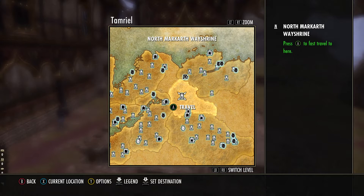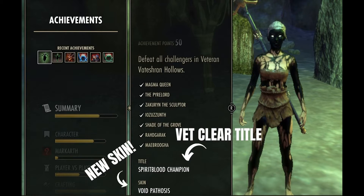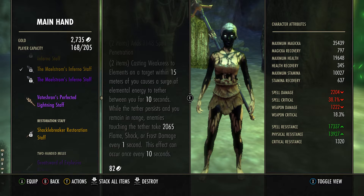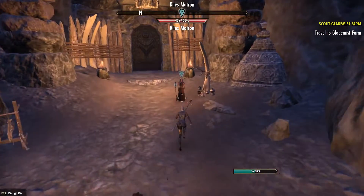Vatershaan Hollows is located in the Reach and has a Normal and Veteran mode. Both modes offer a number of achievements and titles as well as ability-altering weapons. There are perfected and imperfected versions of the weapons. The Normal mode awards a black dye, which is supposedly the blackest black dye in the game.